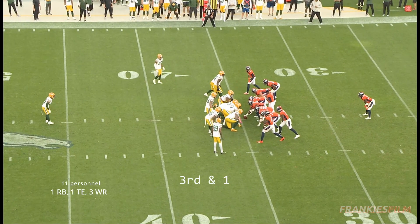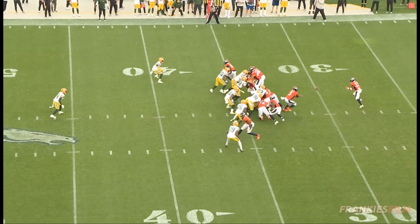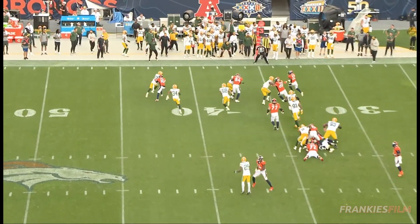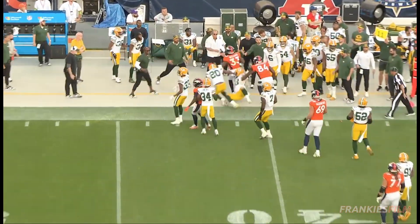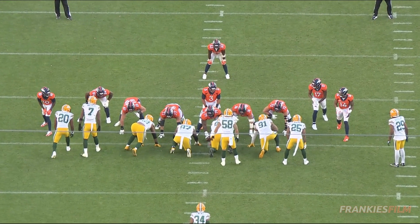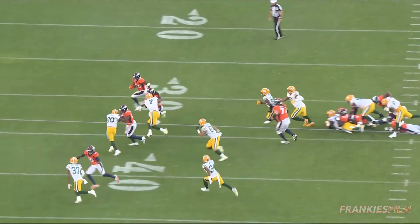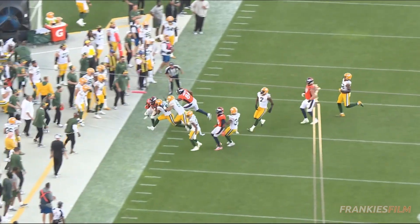Late in the game as the Packers took the lead 17-16, we've got a gotta-have-it third and one for the Broncos. They're in some 11 personnel, and we just get a great tendency breaker from Payton. On these third and shorts all year, he's been running the fullback dives, the sneaks to Russ, a lot of stuff straight up the middle. This time he just kills the play, and we get a nice toss to the outside. Look at the blocks from Manhurts and Miners — Miners does a great job turning Rashawn Gary inside, and Chris Manhurts, man, I just love the guy. The running game continues to look better and better every single week, and you could argue it is easily the best unit on this entire roster right now.